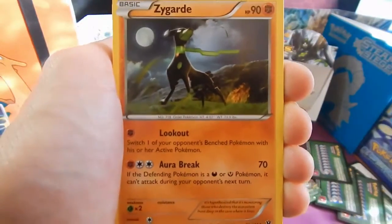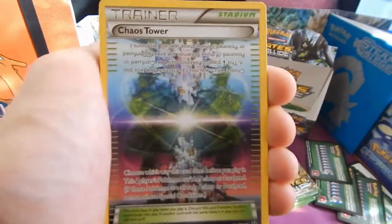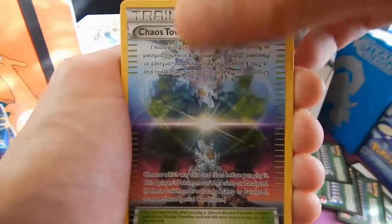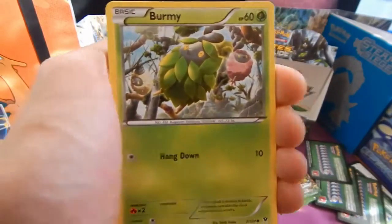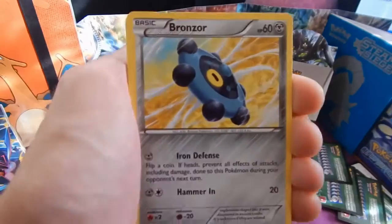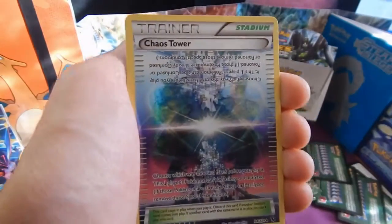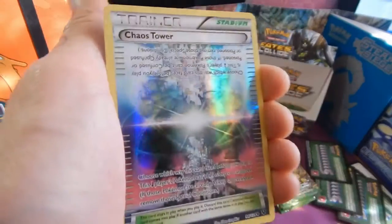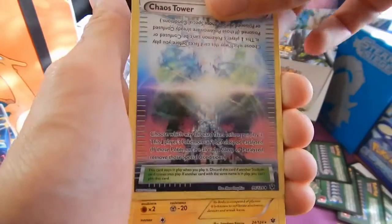We have Zygarde, Bent Spoon, Chaos Tower, Seel, Burmy, Lava Top, Bronzor, Minccino. Oh wow, look at that card - a hollow Chaos, really really nice card.